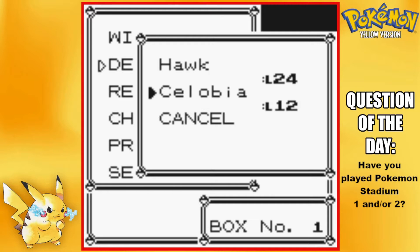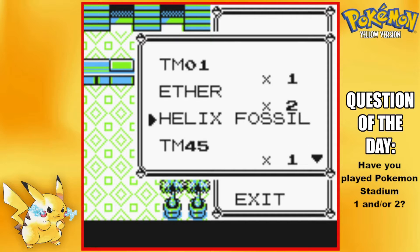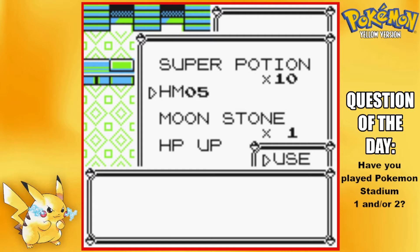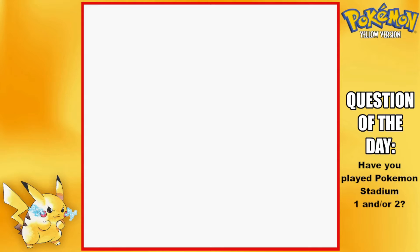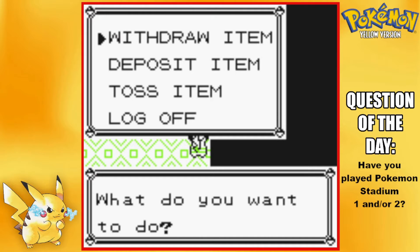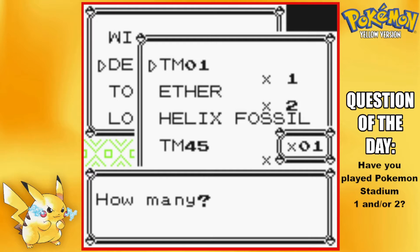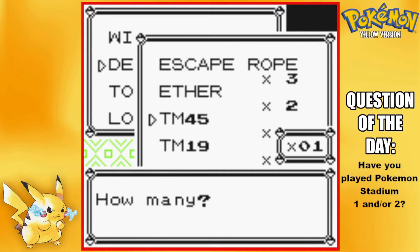I need to teach Flash to somebody. Salobia cannot learn it, and I'm not teaching it to Ashley. I'll put some items in the PC because my bag is a little full — I'll put all the TMs in there and the fossil as well, since we won't be needing those for quite a while.